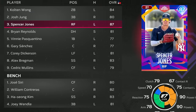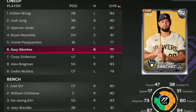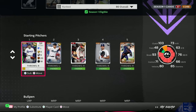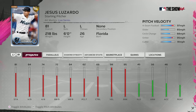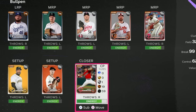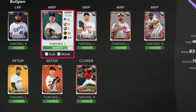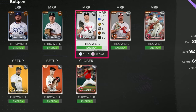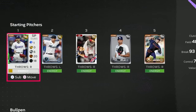In today's Ranked Seasons video we're running a lineup of Colton Wong, Josh Young, Spencer Jones, Brian Reynolds, Vinnie Pasquantino, Gary Sanchez, Cory Dickerson, Alex Bregman, and Cedric Mullins. Pitching for us is the Live Series Jesus Lazardo — he's only got 64 hits per nine but he has a solid five-pitch mix and 99 control on his four-seam fastball. The bullpen is begging for help but it is better than last episode; at least we have serviceable guys like Anthony Dominguez, Aroldis Chapman, Taylor Rogers, and James Karincheck.